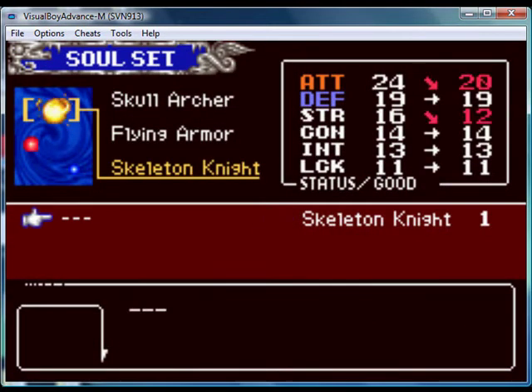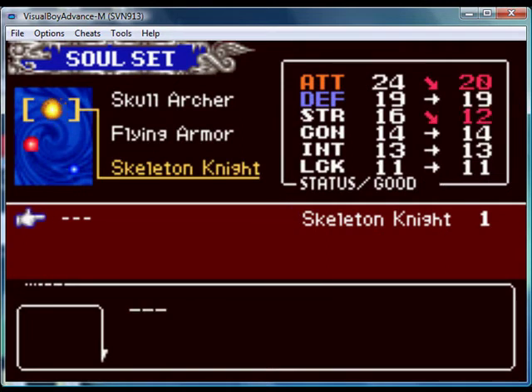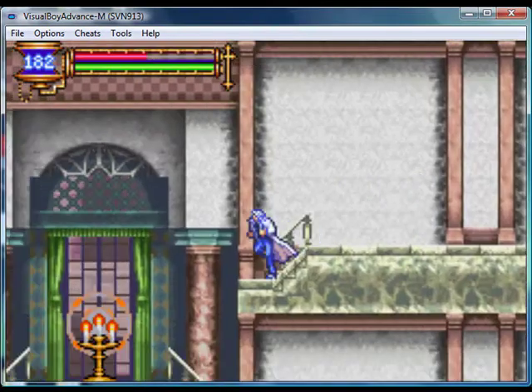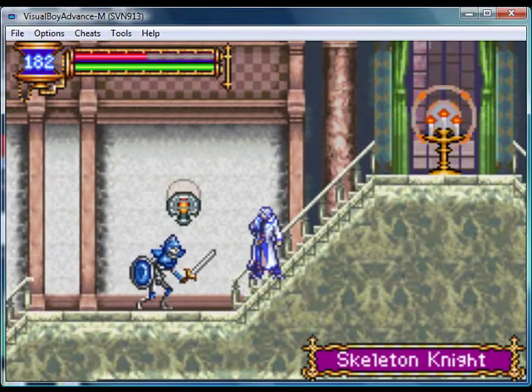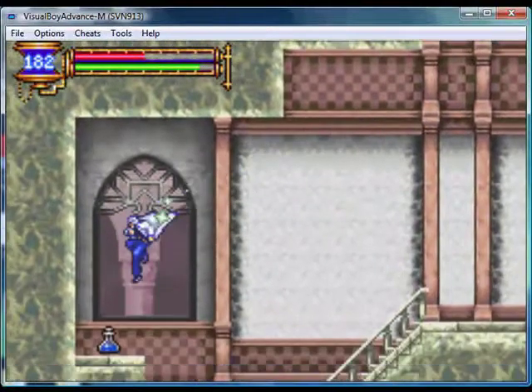Strength means attack. So if you see something that increases your strength, that means it's giving you more attack. But you normally only get something like that for the souls, since the armor will increase your attack itself.